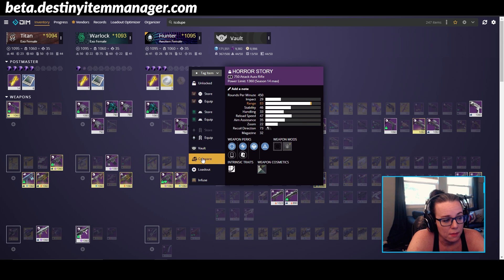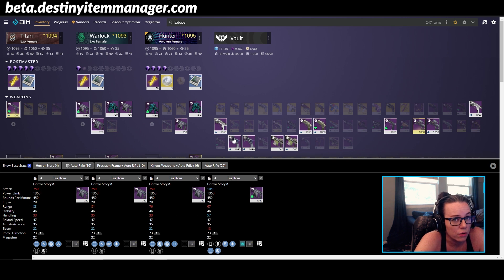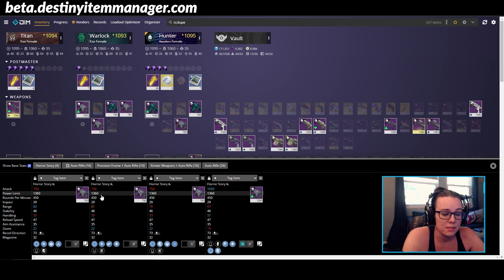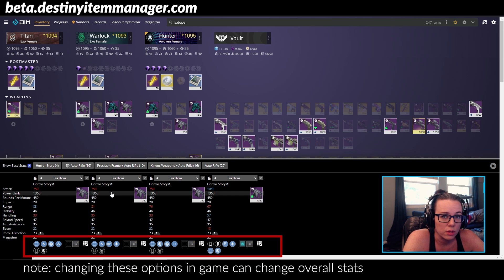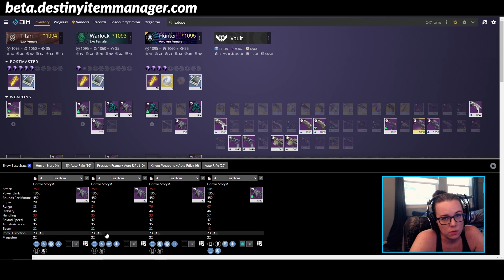So we're going to click on this compare button right here. That's going to bring up all of our Horror Stories across all characters and our vault, and it's going to show us a lot of really good information. You can see we've got the power limit here, which is 1360 — so that's really good. If you see 1060, you know that after Beyond Light hits, that item will not be able to be infused past that 1060 power limit. So those are the types of items you're only going to want to keep for PVP purposes where power level advantages don't matter. This shows you the current power of the item, the power limit, and all the other stats you want to look at when comparing items to figure out what to keep.